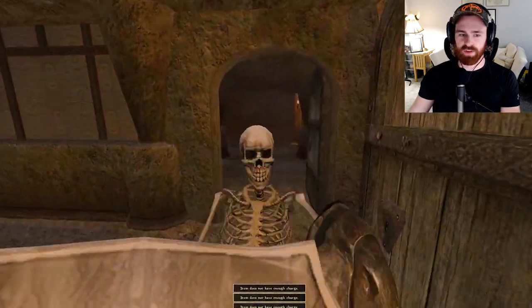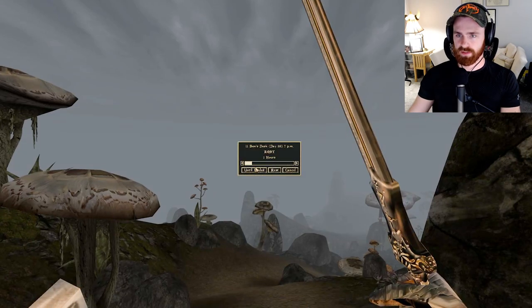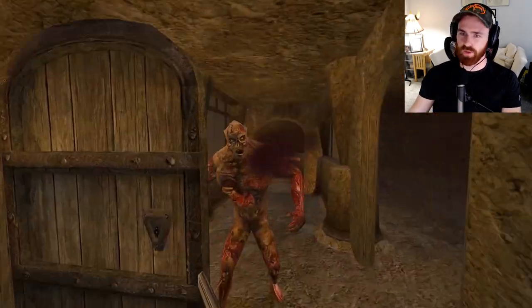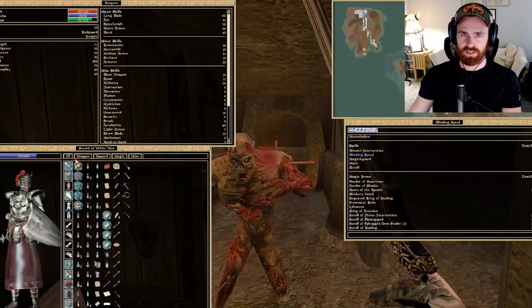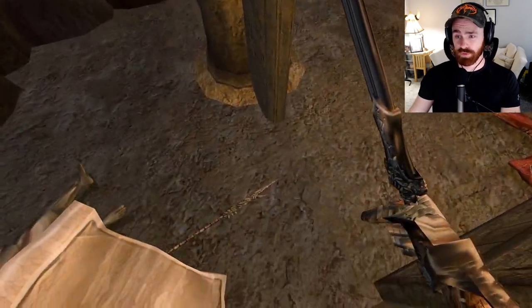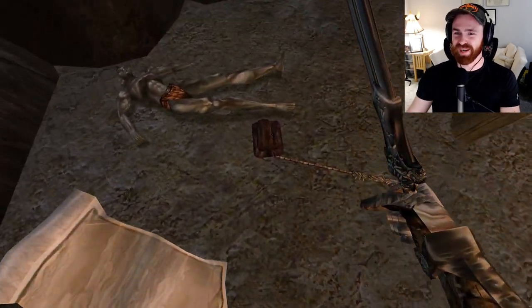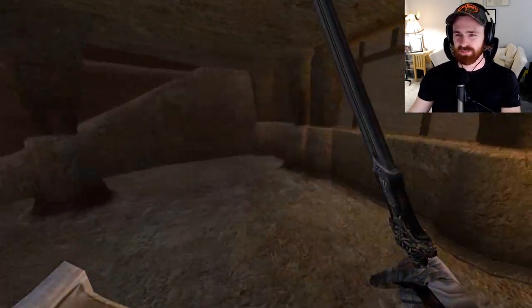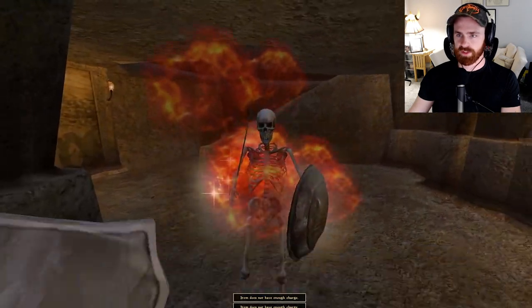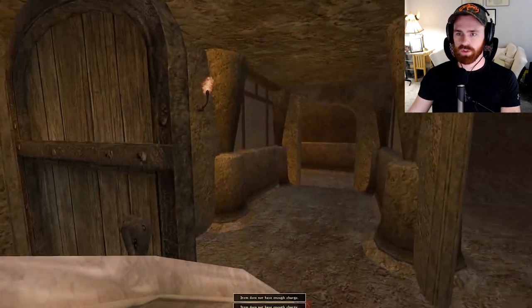We're inside Aldredania — skeletons to start, not too bad. We've got no charge on our weapon so I'll step outside for a quick rest. After sleeping for four days we're back up on weapon charge. Now there's a greater bonewalker — the real challenge. We're at 97 Strength currently so we have a lot to lose, which is good. We have a chitin spear and this guy deserved to die. Still got some skeletons, and we're already out of charge. Long blade to 100 — that's a good sign.